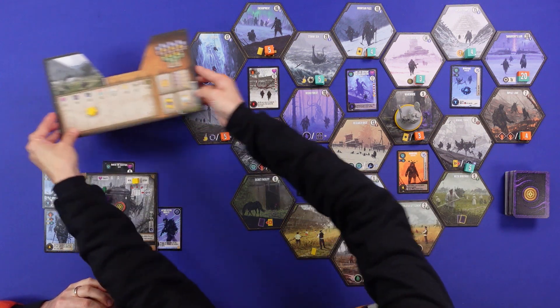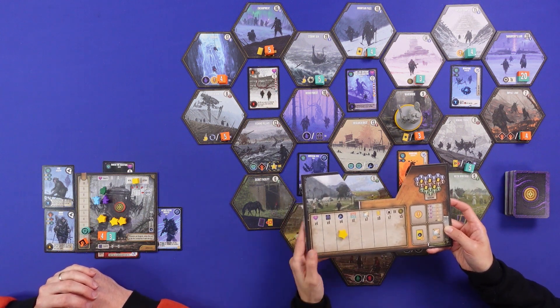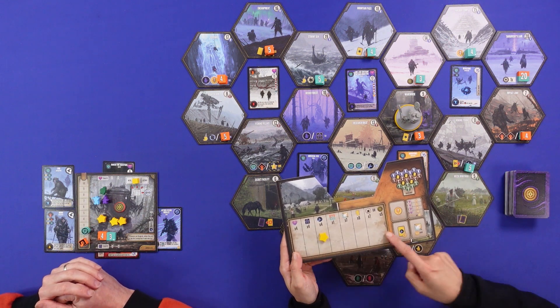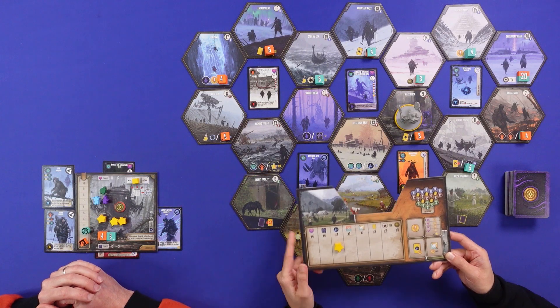It is a different game from Scythe. If you're familiar with Scythe, you can see it looks like Scythe — the board, the end-game trigger, coins as points. But it is different. The other similarity is the movement restriction: you almost can't do exactly the same thing twice in a row. The box is also quite large — there's clearly space inside for expansions. We're also going to paint these minis, so check out that video with me and our friend Henry painting them.